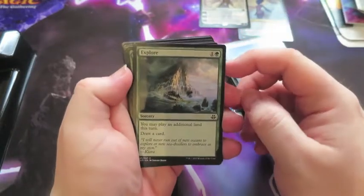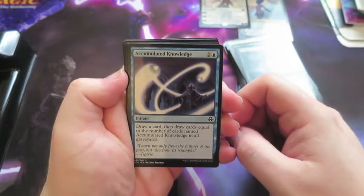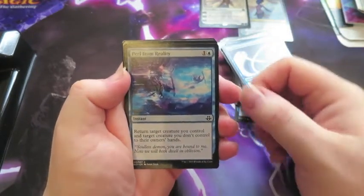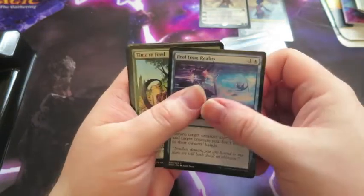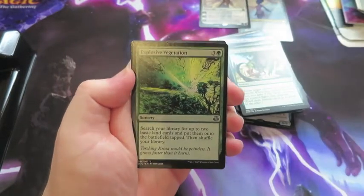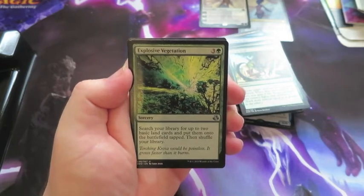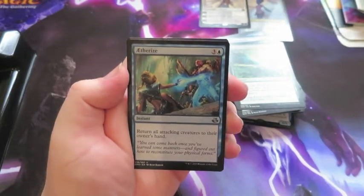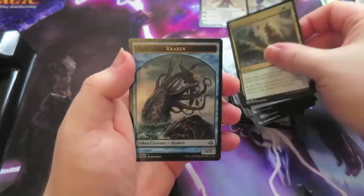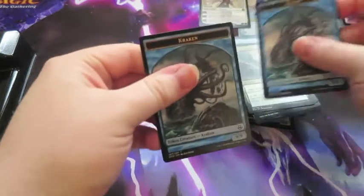We also got an Explore — you play an additional land this turn and draw a card, pretty sweet, a couple of them. Accumulated Knowledge, four of them. Pull from Reality — return a creature you control and a creature you don't control to their owner's hand. Time to Feed, a couple of them. Explosive Vegetation — I like this card, I put this in a lot of my EDH decks. Search your library for up to two basic lands, put them onto the battlefield tapped, shuffle your library. And Aetherize — return all those creatures that are attacking you. Urban Evolution — card draw. And then you get one of the 9/9 Krakens, which will be very handy if you get Kiora the Crashing Wave, a couple of them.